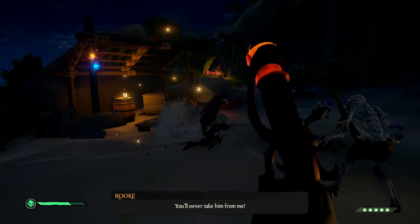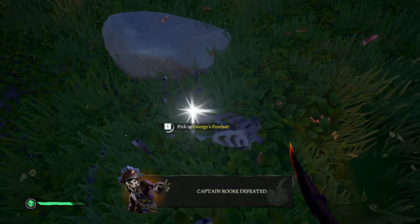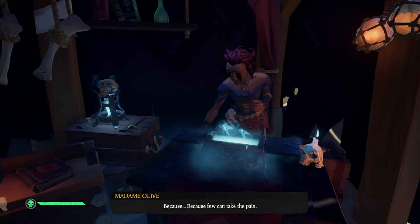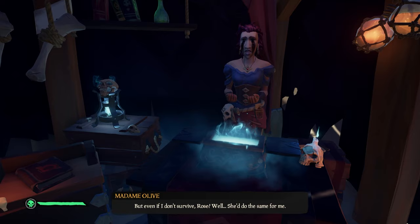You're going to have to kill Rook to get George's pendant. Just kill Rook and the skeleton will drop George's pendant. You can then take this to your ship as well. Once again with the two pendants, you're going to sail to Sanctuary Outpost. At the outpost, give Madam Olive at the Order of Souls the two pendants one at a time, and this will signal the end of the Tall Tale. You will then receive your money and your commendations.